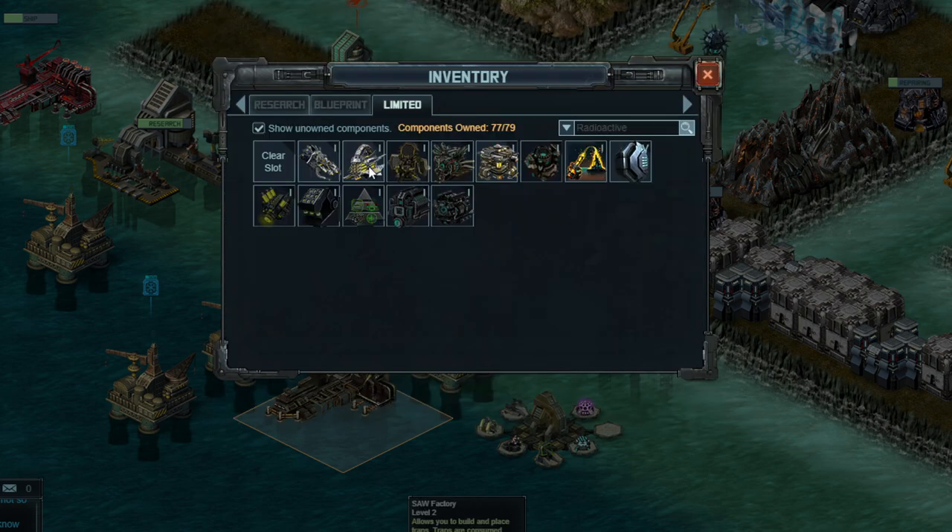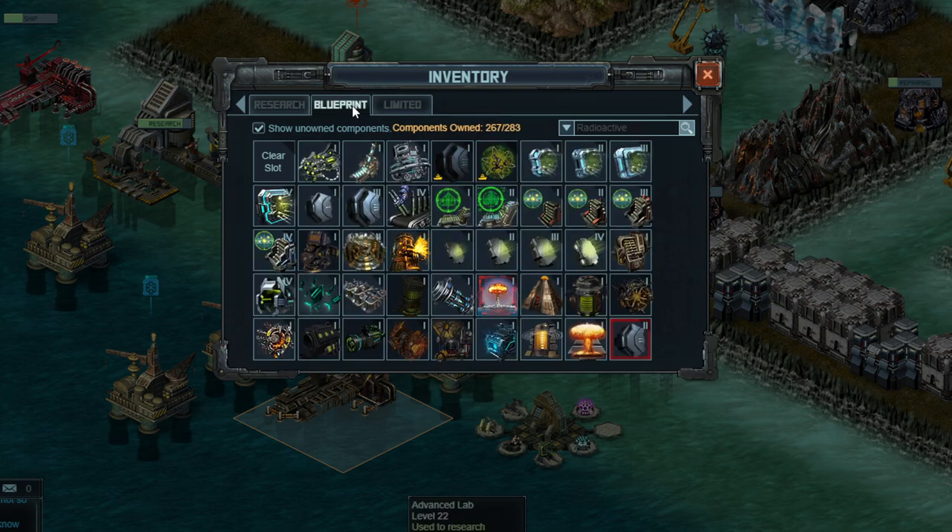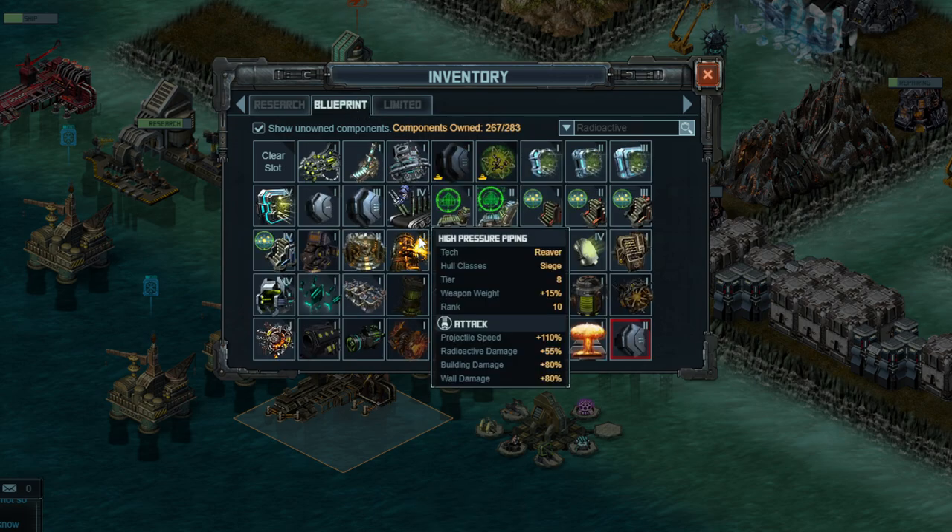Option two for specials is something to increase your building damage, and High Pressure Piping is the clear favorite here. It gives you more damage than Siege Targeting 4, which is the second best option. I would definitely use High Pressure Piping — it gives you building damage, radioactive damage, and projectile speed. Projectile speed is probably not too important, but the other two are certainly nice.